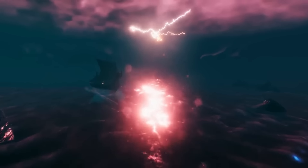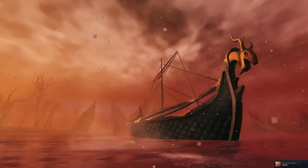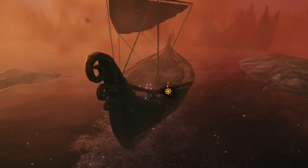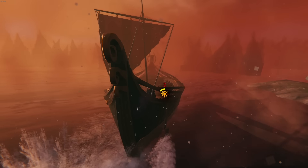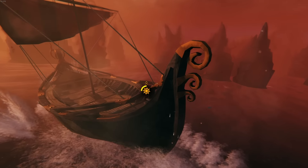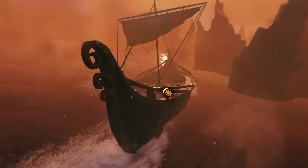The very first clip features a brand new Drakkar ship. Given that the water around the Ashlands boils with heat, you'll need this to protect yourself when sailing. It also uses ceramic plates which can be produced at the Artisan table with the Artisan press, which is unlocked with the Seeker Queen drop from the Mistlands.